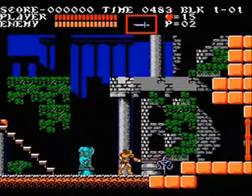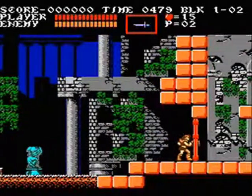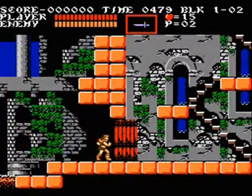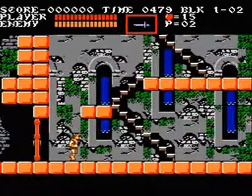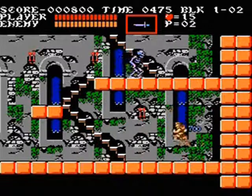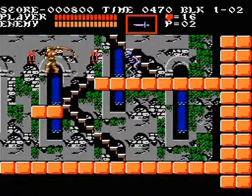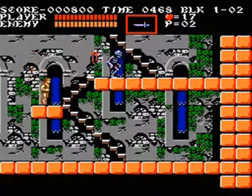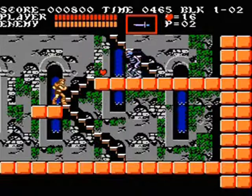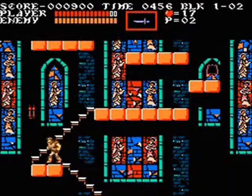This is the first game to include other characters that you can team up with, some of whom appear in later games: Sypha Belnades, to be specific, and Alucard, Dracula's son. Sypha would later reappear in Dracula X, also known as Rondo of Blood. And Alucard would famously feature prominently in Castlevania: Symphony of the Night, one of the first Castlevania games not to feature a whip-wielding Belmont as the main character.